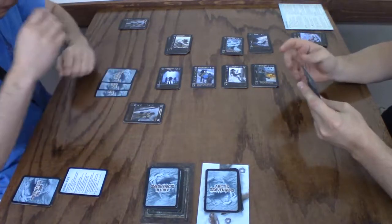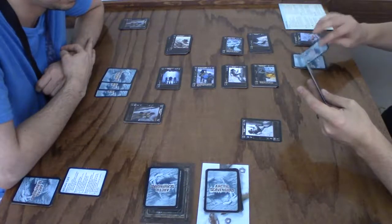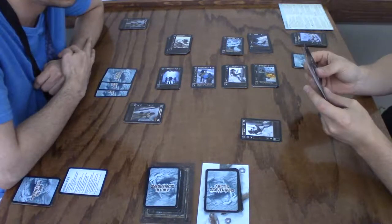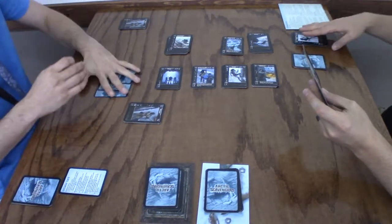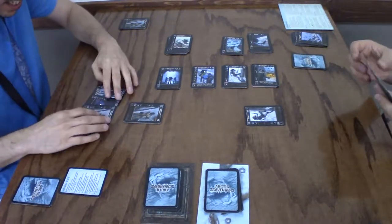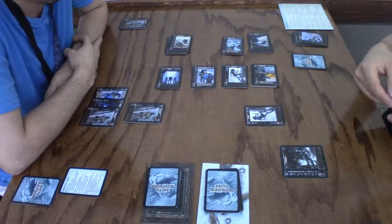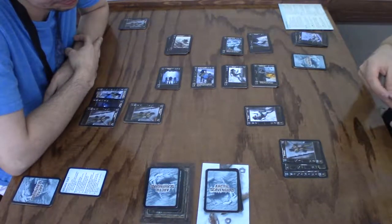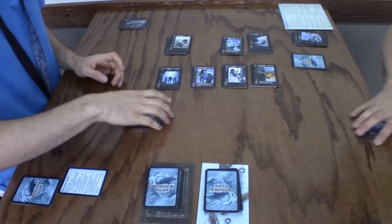I'm going to draw two and keep six. There's no good night — all right. I just got four: a scavenger with a pickaxe for three, then a brawler for four, five, and a hunter for six.